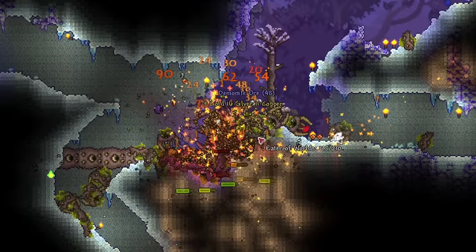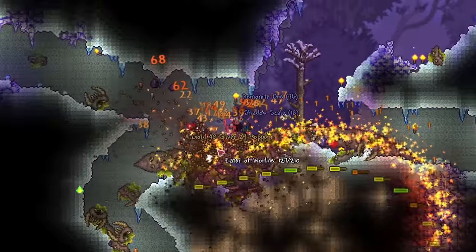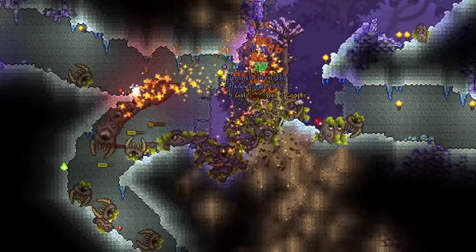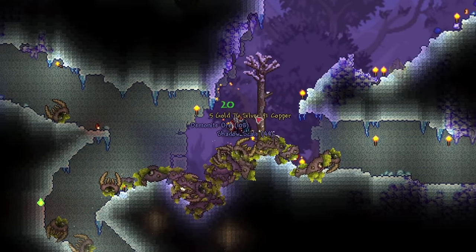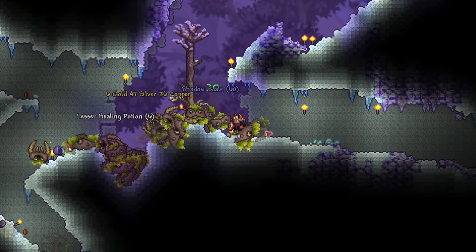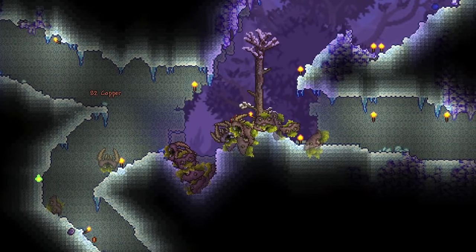Instead, what I recommend is getting the Amarok, which is dropped from enemies in a snow biome. There are quite a few ways to do this easily without farming. One method is to summon King Slime in the snow biome — by doing so, every slime minion has a chance to drop the yo-yo, and it shouldn't take you more than at most 5 minutes to get one.